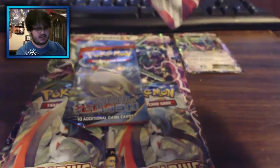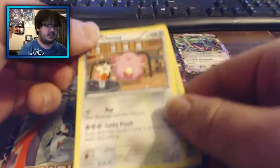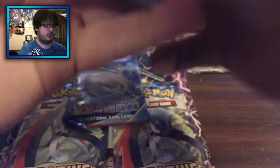There it is with the Manectric on it. We'll go ahead and break it open. Look at that Chansey right on top! We'll put the TCGO code aside.